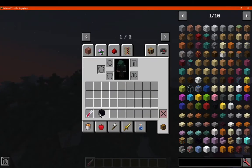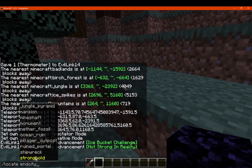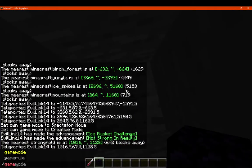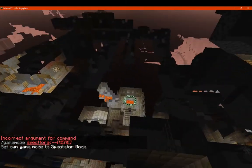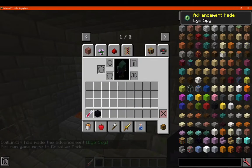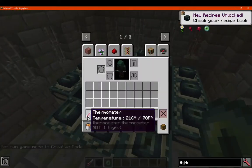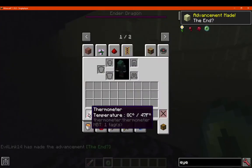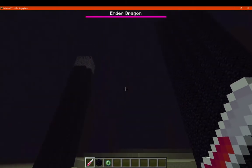We'll go to the End. It's just extra information, but why not — a bit of curiosity. In the End, the temperature is 8 or 47 Fahrenheit. So I assume that's the equivalent of just a forest, basically — kind of the default. Maybe it just doesn't count in these dimensions. We'll try the Nether and see if that also counts.